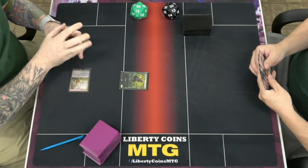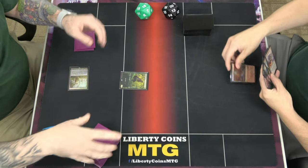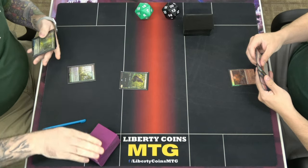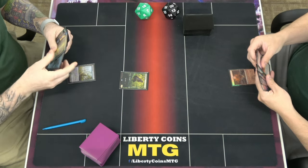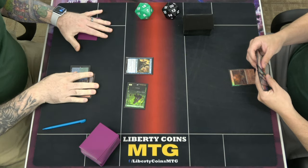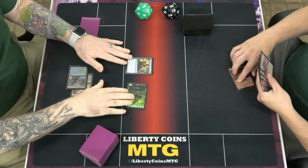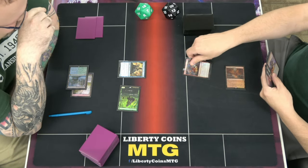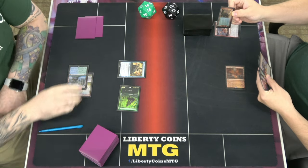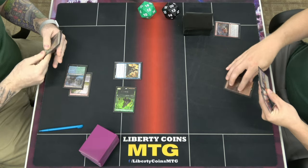18. Let's go. Den of the Bugbear. Go. Botanical Sanctum. Dizzy — or Tumbling in Sands. Never in the history of that card has anyone actually cast it. Play with Fire to your face. Scribe. That seems okay. Want to tap throw?